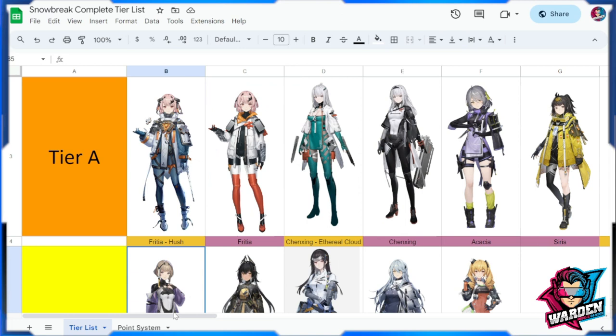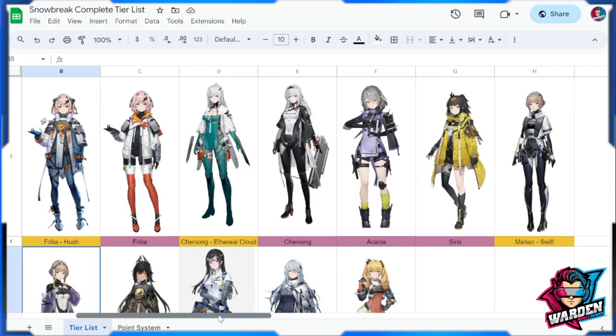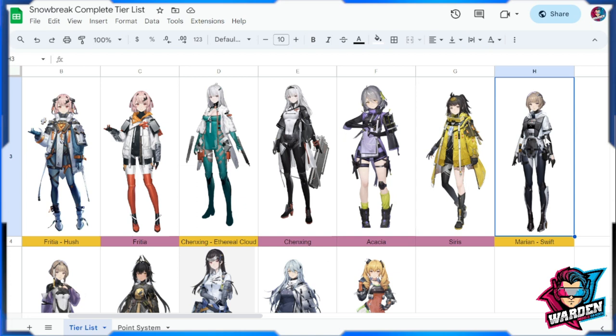Moving to Tier A, which is a bit extended. First is Marion Swift — good mobility and DPS, with an ultimate that has wide AOE coverage. If you don't have Yao, Marion Swift is very serviceable. Don't sleep on what she can do.